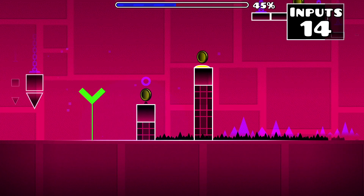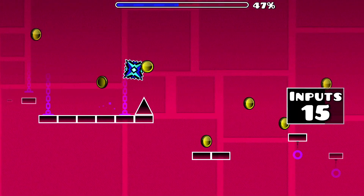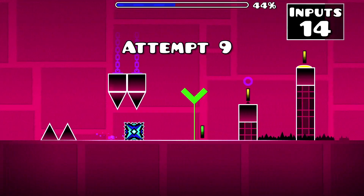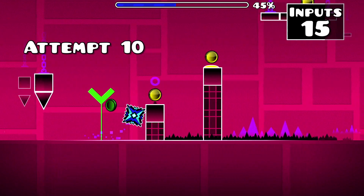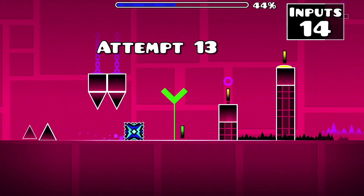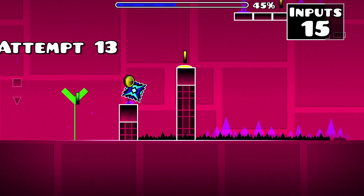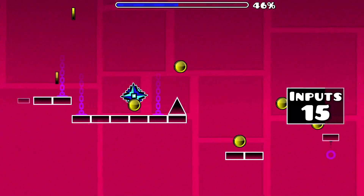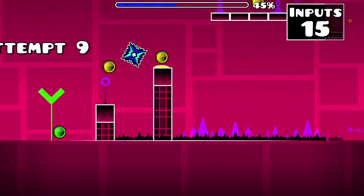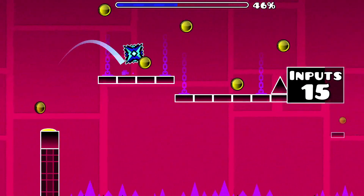What awaits us next is our first precise timing of the level — this one will be interesting to say the least. To put it simply, a different sequence of jumps occurs depending on when you jump off solid ground. You'll want to begin your input at such a time so that your icon lands in the middle of this pillar before you jump again, with your goal being to make your icon bounce off the jump pad in the middle rather than on its left side. If you bounce on the left side, you won't have the optimized positioning, causing you to undershoot a platform.